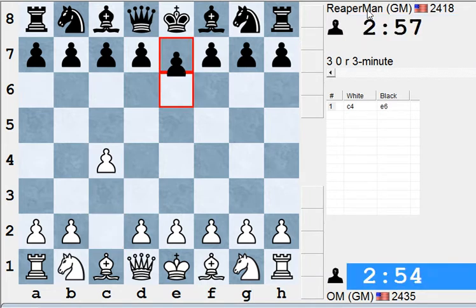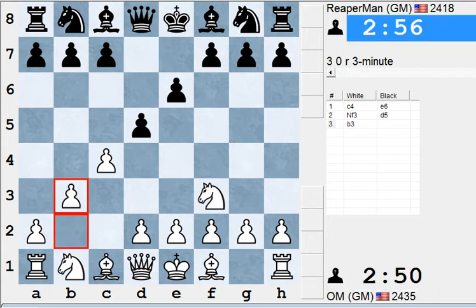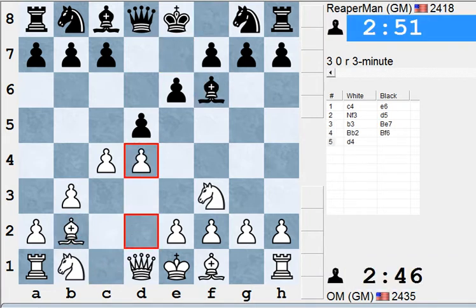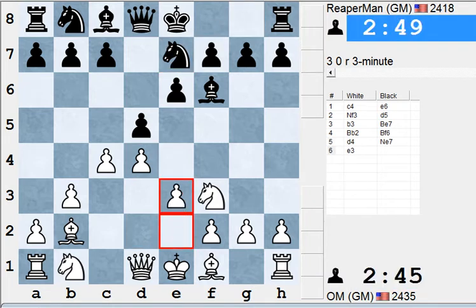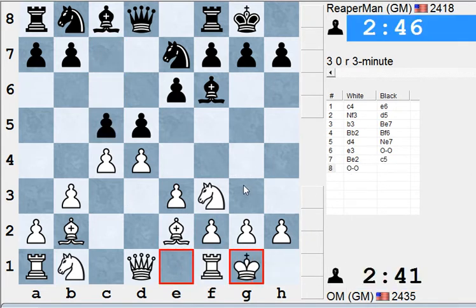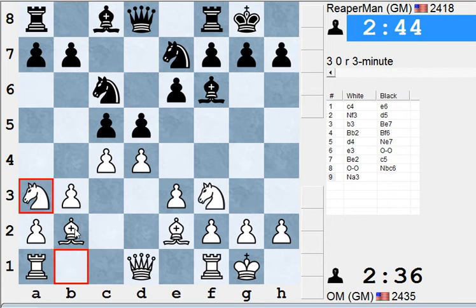Yasser now with the White pieces versus GM Reaper Man. Let's see his name here — another grandmaster, his name is Klaus Reberman. Never heard of him, but he's obviously a very strong player — 2418 rating on the 3-minute. What do we have here? Some kind of Queen's Gambit Declined. I was busy talking and missed the opening — maybe this is an English or some kind of Larsen opening.